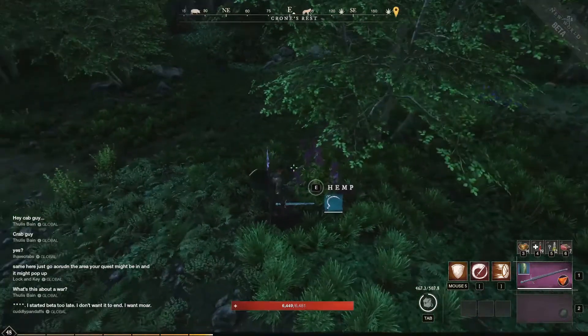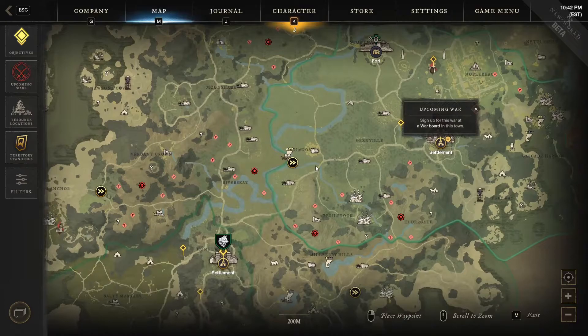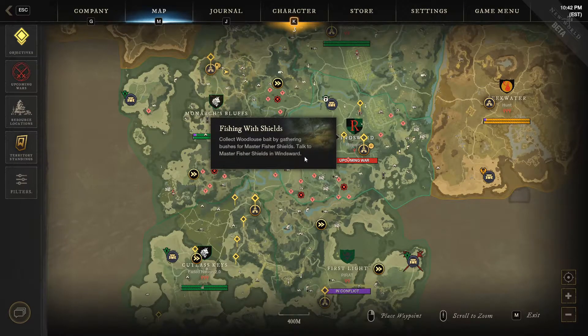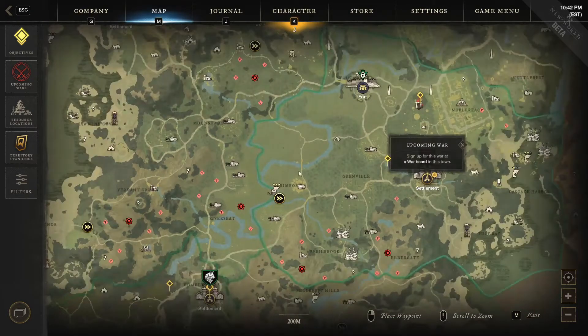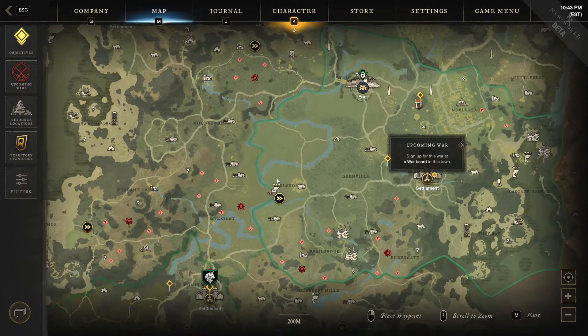To be honest with you, when you're doing the main quest line, a very, very good spot — this is where the main quest will take you a ton of times — is just to the west in Windsward. There's a fast travel point right there, and if you farm around in these fields in this area, you can get a ton of hemp and a ton of herbs. Anywhere around waterways, in forests or open fields.